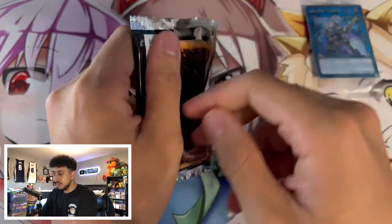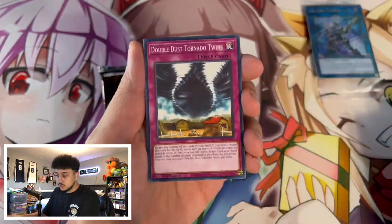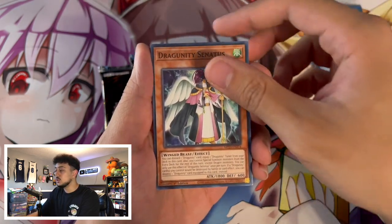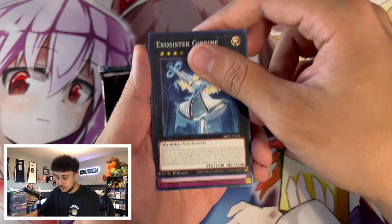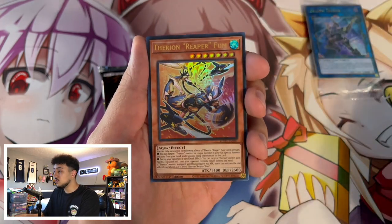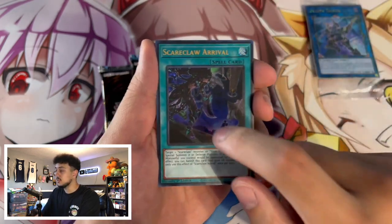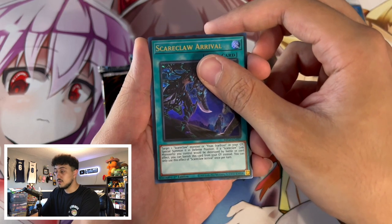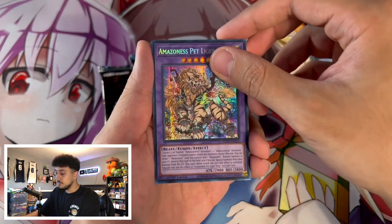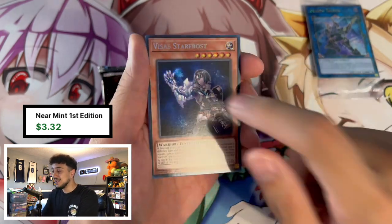We're going into our mega packs, and I think you're guaranteed two secret rares. Cards like Rite of Aramesir and Zoric Fenrir are all within this set, which is absolutely insane. A lot of these cards are just reprints. So Exocister Jibrine as our first one — that's our rare. Therion Stand Up as a super rare, and Therion Reaper Fume. We get one super rare, two ultra rares — Scareclaw Arrival, which is a nice upgrade. And then two secret rares: Amazonist Pet Liger, okay not the greatest, but then Visas Star Frost — there we go, that made up for it. This is an absolute banger of a reprint.